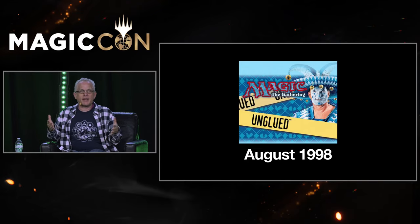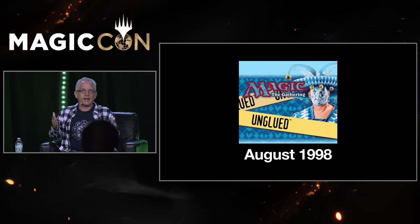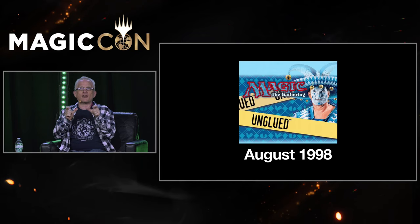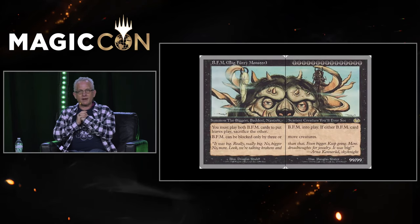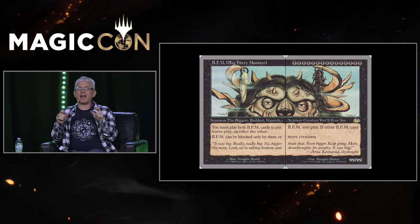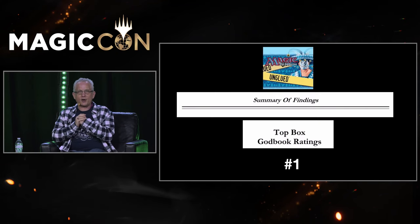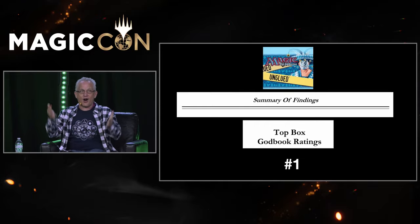I went to a lot of people in the company and asked them what could I do that was weird. I went to the printing people and said, is there any odd thing I can do? And they said, if you print two cards next to each other, the art could overlap between them. So I made a card called BFM — Big Furry Monster. It was, in our market research, the number one card in all of Unglued.